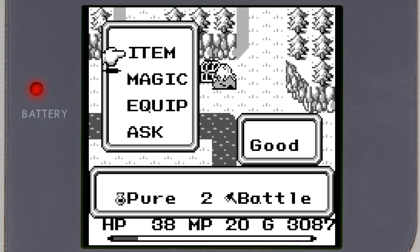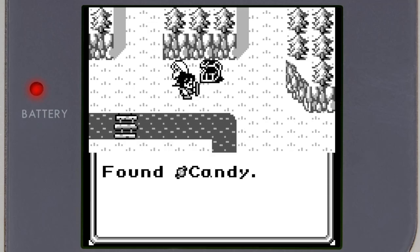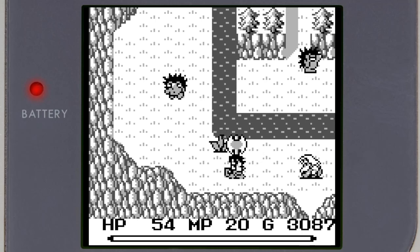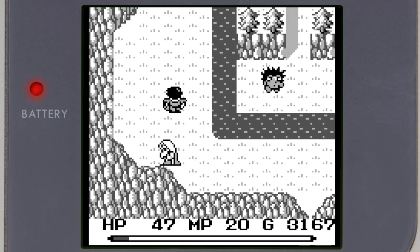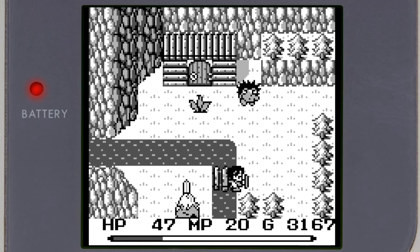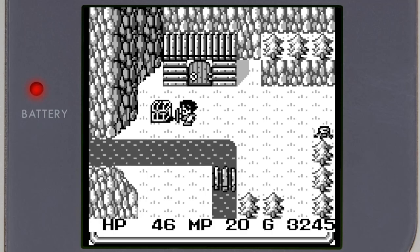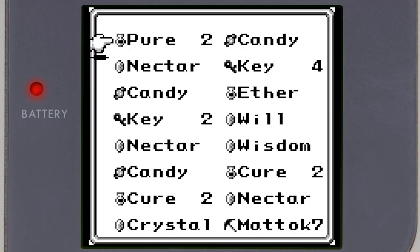This isn't gonna free up a slot — wait, that was a Pure. I want the other thing. Candy — I need to get rid of the candies. Candies cure less and don't stack. You block them with your shield. It looked like a face to me but now I see it's kind of wild. I can see how it could be a face too. Candy.